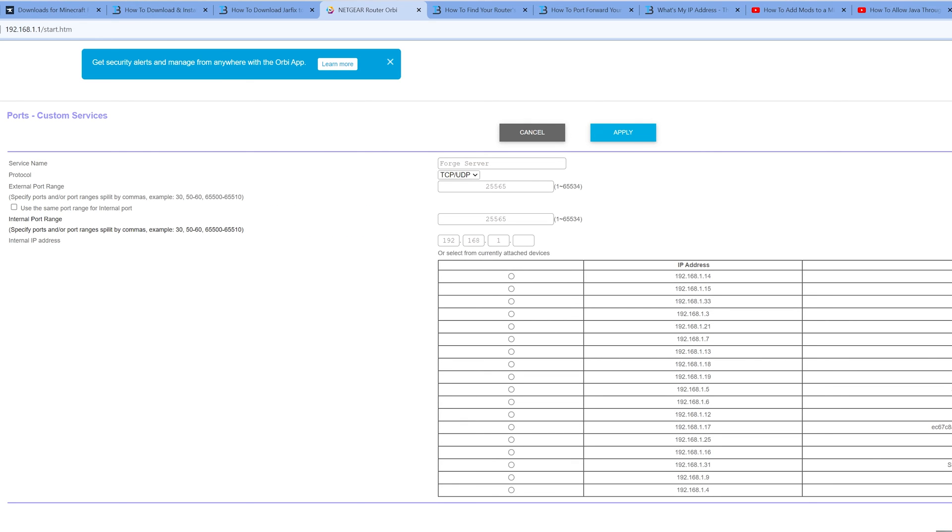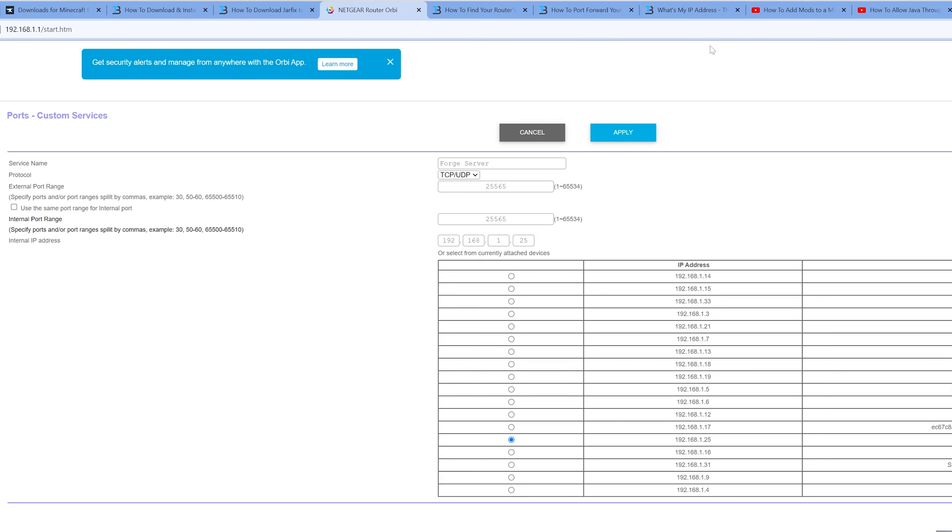In some cases instead of entering an IP address, you'll have a big dropdown list of all devices connected to your network. I have that option as well and my computer shows up there as 192.168.1.25, so you can select it that way too. It doesn't matter which method you use — it has the same outcome. At this point most people are done port forwarding, so go ahead and save or apply.